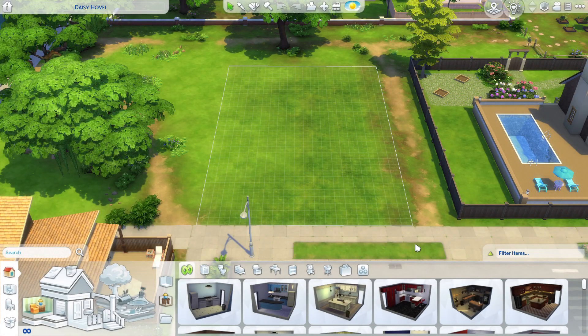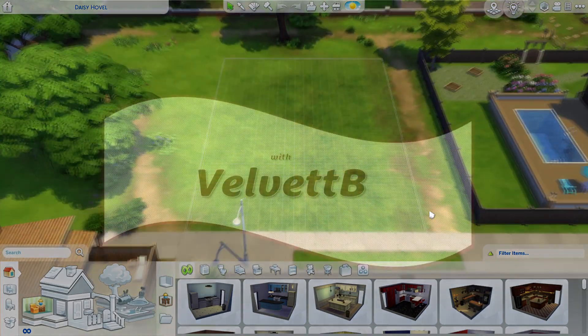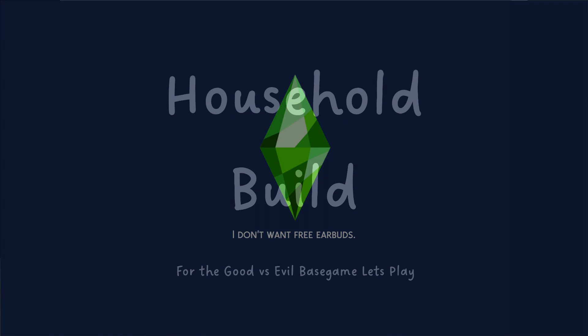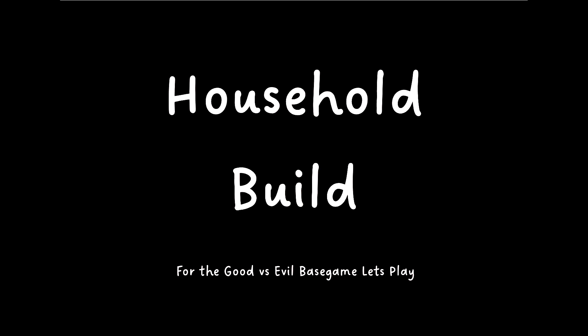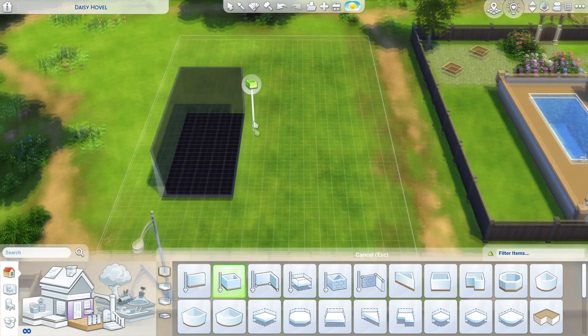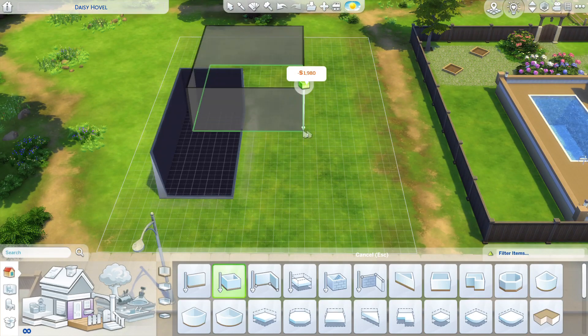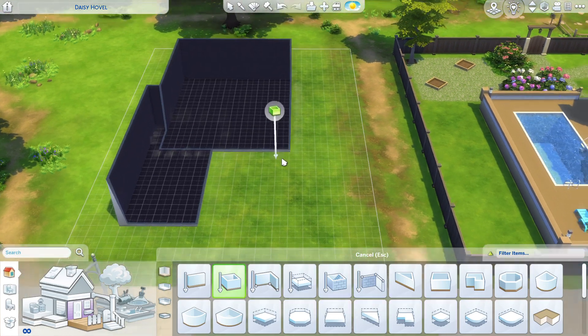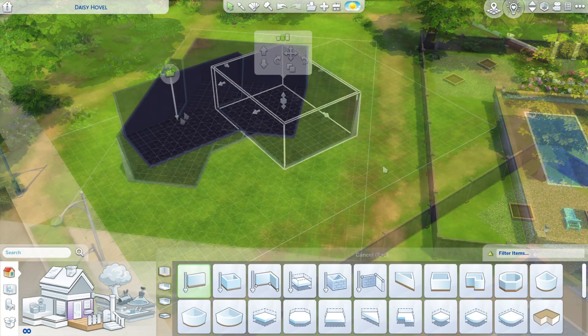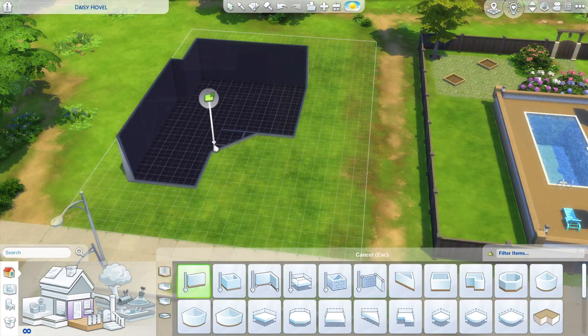Hi, it's Valwa here. Welcome to another video with me. I hope you enjoy it. We're going to do a household build for my Good versus Evil base game let's play, and today we are working on Daisy Hovel, which is a lot in Willow Creek, and we are building a house for my lovely Jamie Plummer.